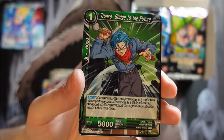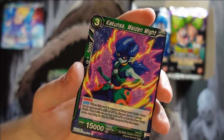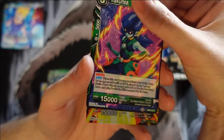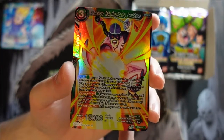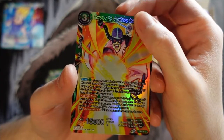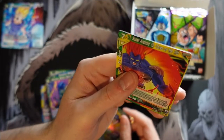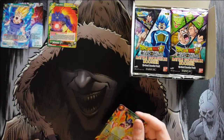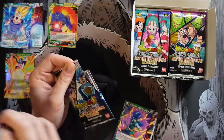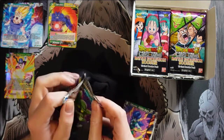We get Trunks Bridge to the Future, Shining Blaster, Maiden Might. We get a foil — Mercenary Tau Overflowing Confidence. Looks like he's got some sort of sharp instrument for a hand. And our rare is Super Android 13 Cores of the Trio. Very cool. It looks to be a green, white, gold card as they say. I like seeing the border for the gold cards.